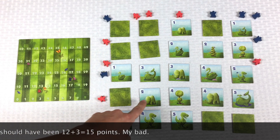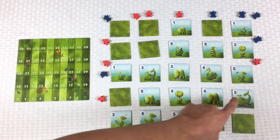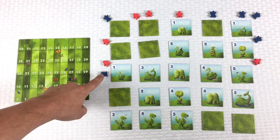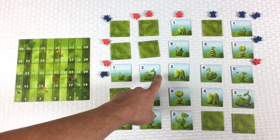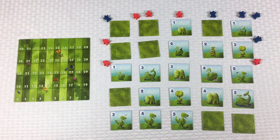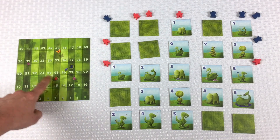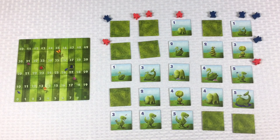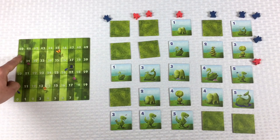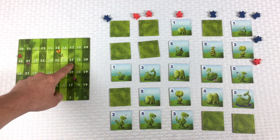Next is this blue meeple, which can see this swan, this whale, and this swan — eight, nine, ten points. Another ten puts blue at twenty-seven. This red can see all of these: one, three, eight — eight puts red at twenty-three. This red meeple can see seven points worth of things coming down that way, so another seven puts red in the lead at thirty. This blue can see this elephant and that elephant — seven, eight, nine — putting blue at thirty-six.